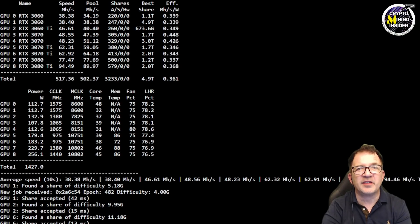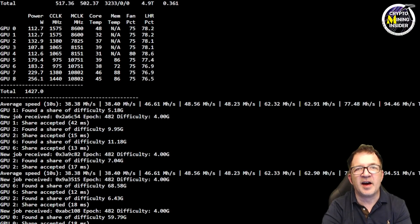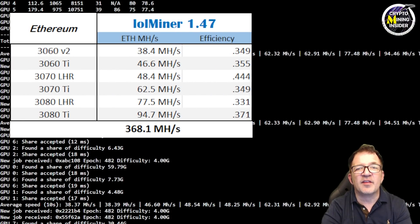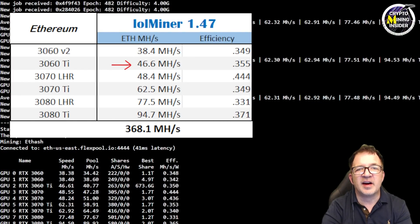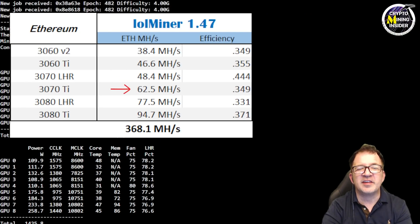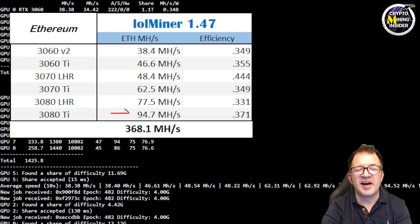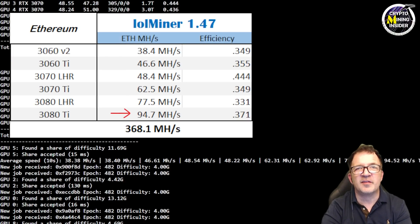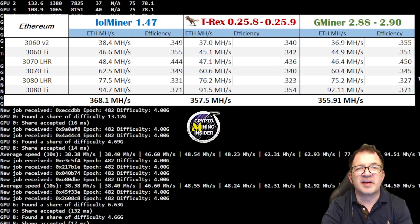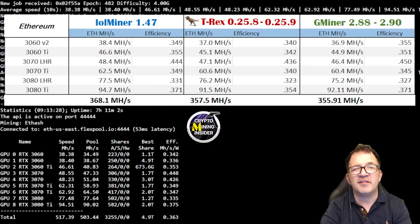Looking at these results, it's amazing — shattering records we've seen in the past. Final results: 38.4 MH/s from the 3060, 46.6 MH/s from the 3060 Ti, 48.4 MH/s from the 3070 LHR at 0.44 efficiency, 62.5 MH/s from the 3070 Ti, 77.5 MH/s from the 3080 LHR, and 94.7 MH/s from the 3080 Ti at 0.371 efficiency. Comparing against GMiner and T-Rex Miner, lolMiner version 1.47 took the lead on every single GPU.